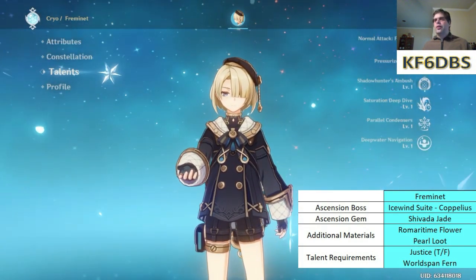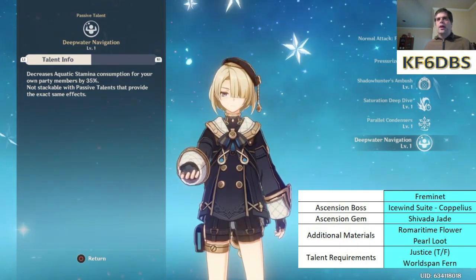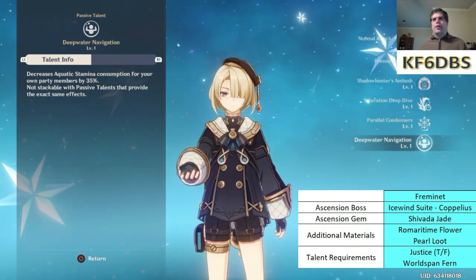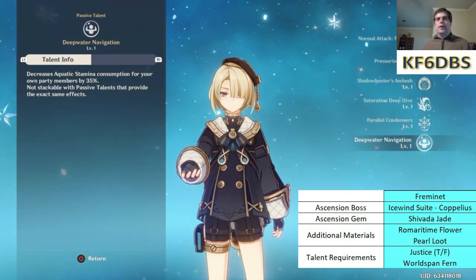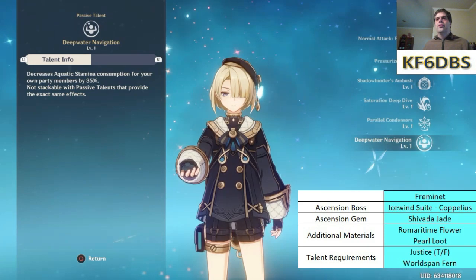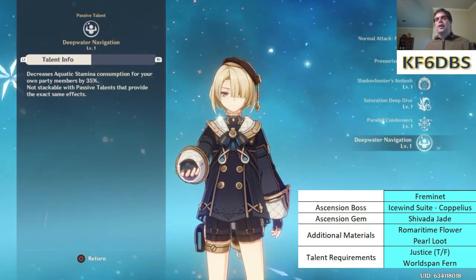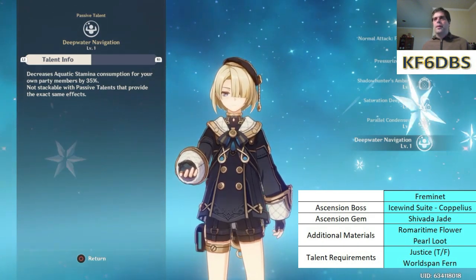His passive, Deep Water Navigation, decreases sprinting stamina consumption for your own party by 35%. Based on what I've seen doing a lot of underwater navigation in 4.0, I don't think this really helps that much. It's nice to have, but I would rather have characters with lots of maximum HP in my dive team — so having a Zhongli with massive hit points is going to be a lot more valuable.